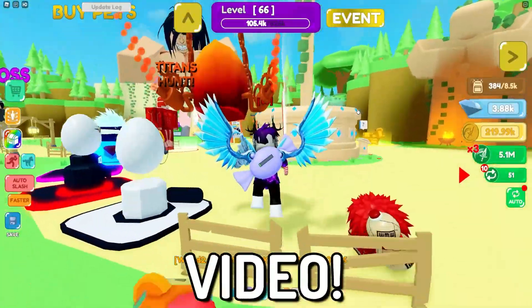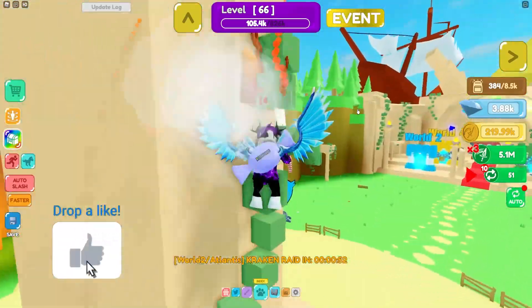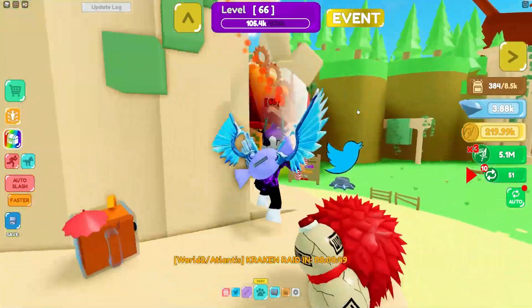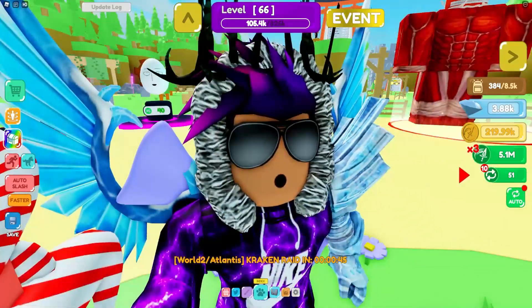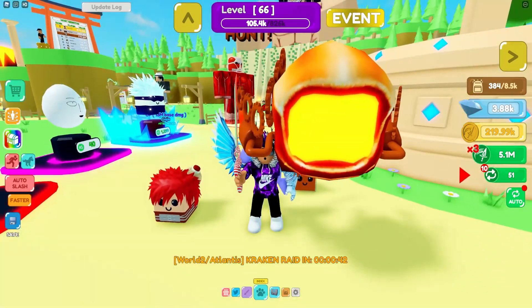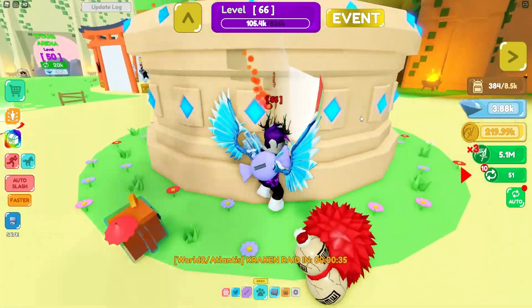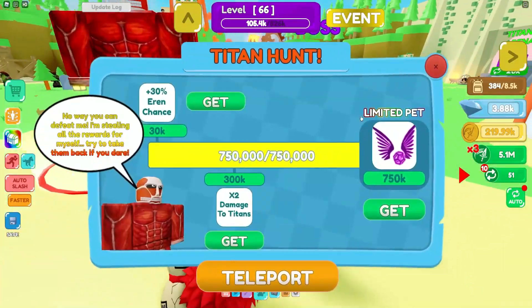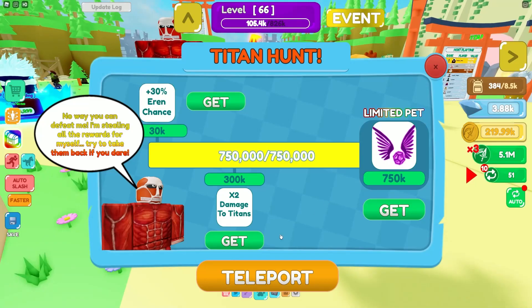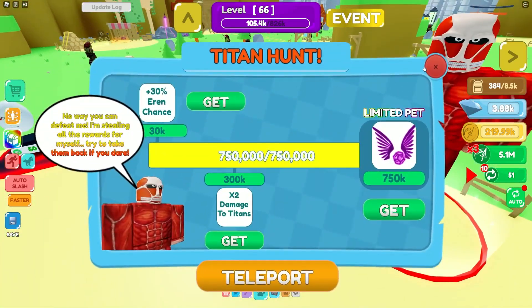Hello there, welcome back to another video! Today we are inside Slashing Simulator and I'm going to be showing you all the working codes for this new beach update. Here's what's new: there's a new world to explore — the beach world — four new swords, seven new pets, a new limited exclusive super overpowered pet, and a new boss with a super rare pet drop.